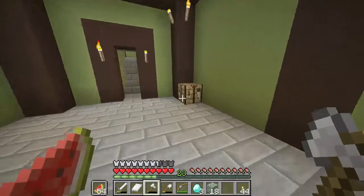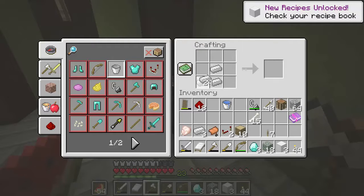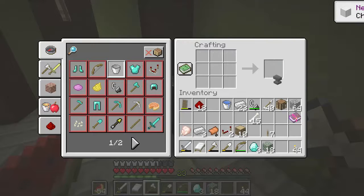We're going to make the anvil, because I need that to put all the enchantments on. Three blocks, three blocks — there we go. An anvil.